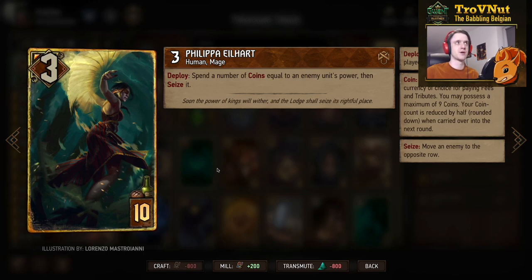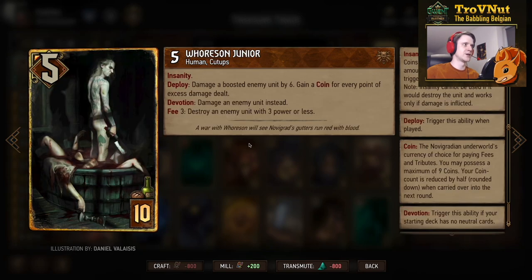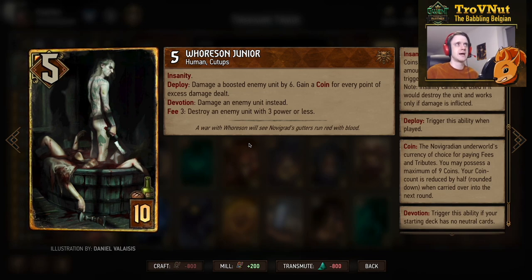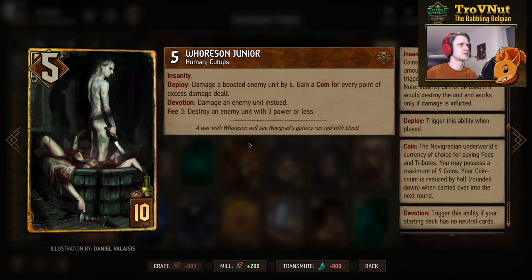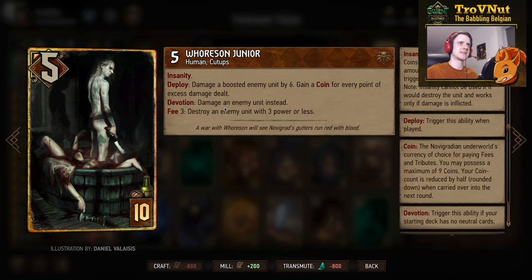Philippa starts at three power but on deploy lets you spend coins equal to an enemy unit's power to seize it — stealing your opponent's unit as long as you have enough coins. Especially powerful when you take one of their engine cards. Then Horsen Jr. — his damage output was recently buffed from three to four. He starts at six power and his deploy ability puts a bounty on an enemy unit and damages it by four, letting you always get 14 points if you can kill a four-power unit. You can also ignore a target's armor if you pay a three-coin tribute.